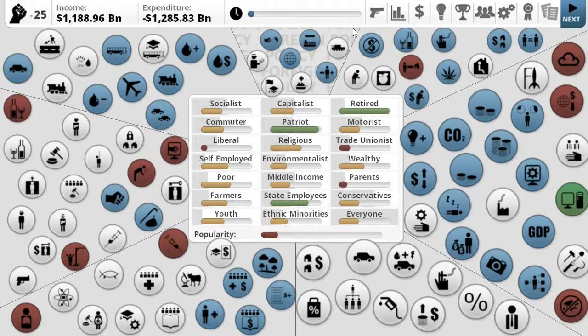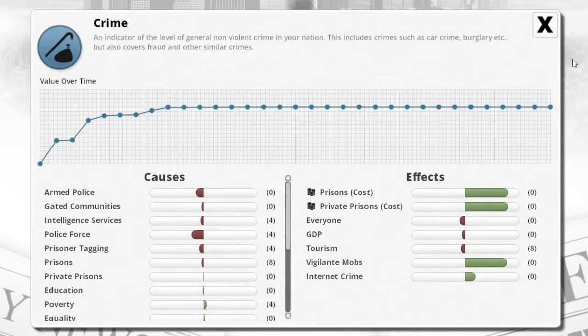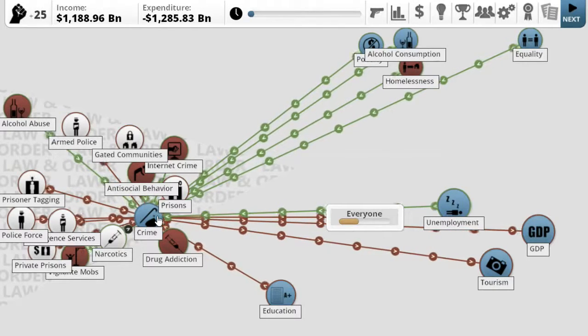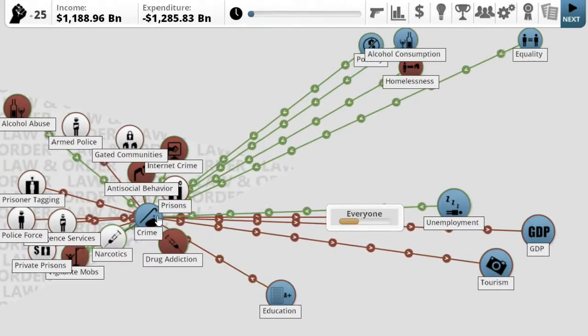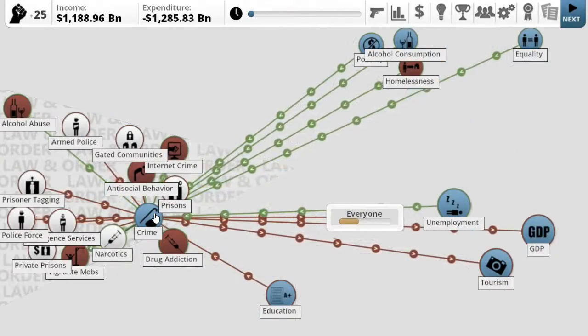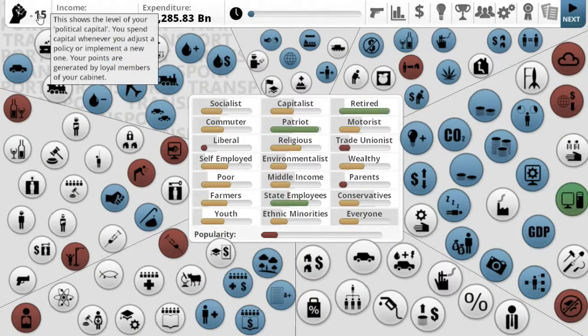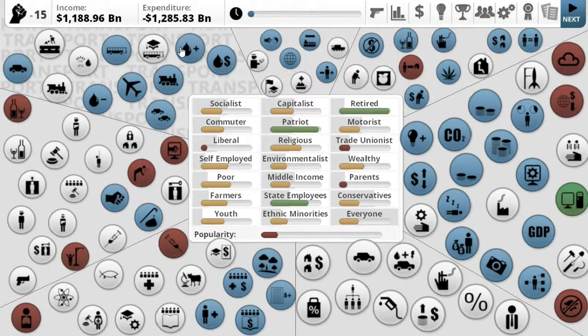Let's go ahead and get started. What I'm going to try and do first is bring down crime, because it's not good. If we look at crime, alcohol abuse and alcohol consumption, homelessness — all that stuff is contributing positively to crime, which is not good. What we want to do to counteract that is bump police spending up to about twenty billion — that's close enough. I'm going to go ahead and apply. Now we have fifteen points — see how that changed? You'll get more every turn.